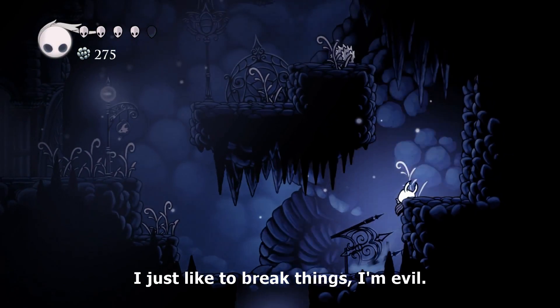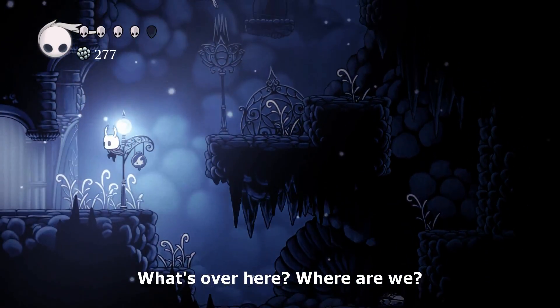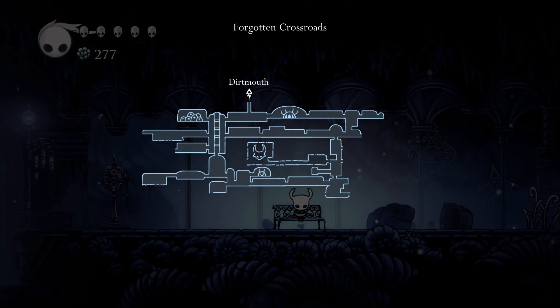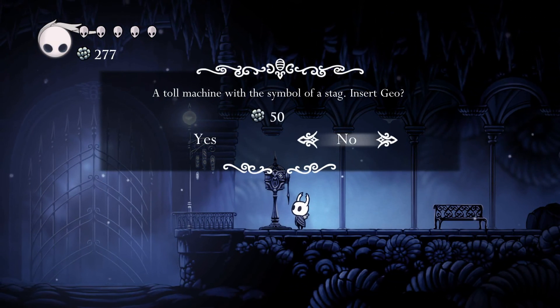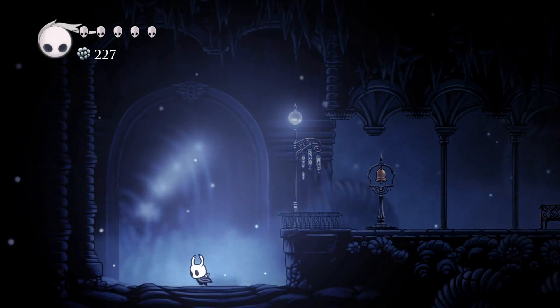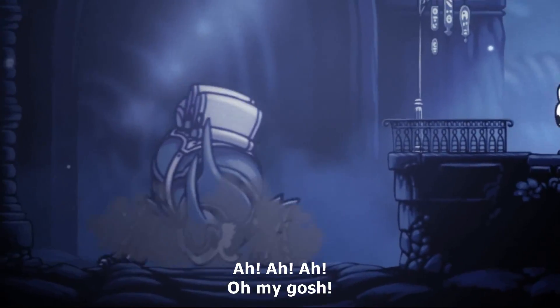Oh there's a sign that says go this way, so I'll just go. I like to break things, I'm evil. What's up joltik? What's over here, where are we? Something's gonna happen, I can feel it. There's a bench and the map has been updated. So where are we? Inspect — a toll machine with the symbol of a stag. Insert geo I guess. What does this do?